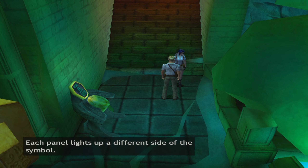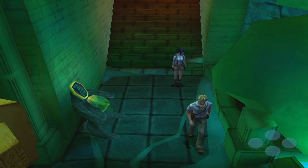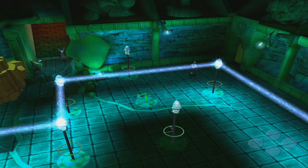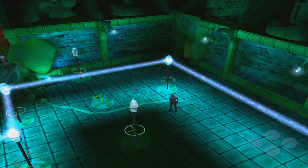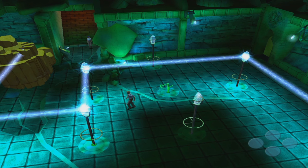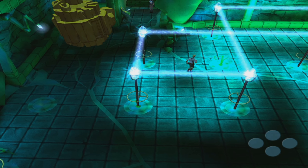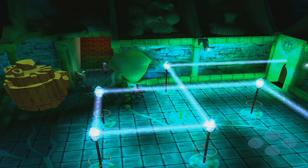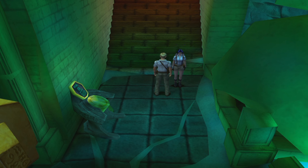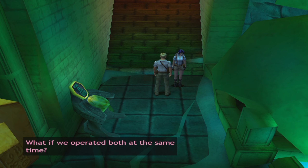Each panel lights up a different side of the symbol. I mean, I know that. I wonder why that option got removed when I wanted to try and talk to her about the console. Operating a panel causes one side of the symbol over there to light up. Each panel corresponds to a different side of the symbol. What if we operated both at the same time? It's worth a shot.